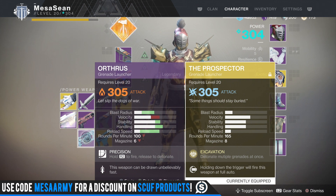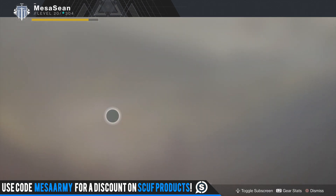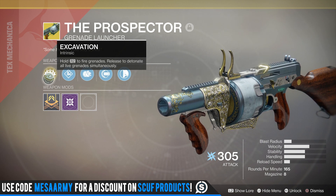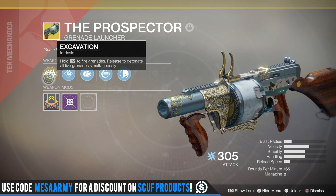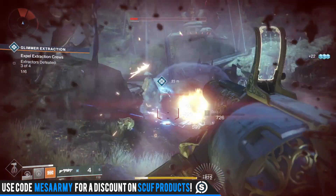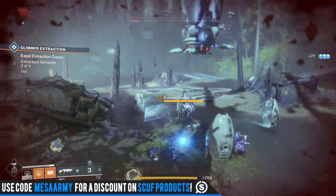Here's another grenade launcher I was using for the most part — the Orthorus. Nothing really special about it, just had a big blast radius and a much slower fire rate. But once you use the Prospector and you're laying into a boss or a yellow bar, just spamming them with grenades because it's full auto, the thing's a lot of fun. It does put in some work. It does some pretty good damage.